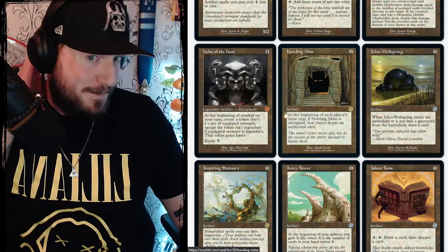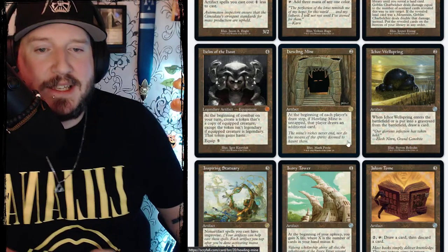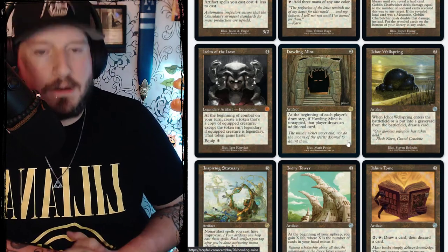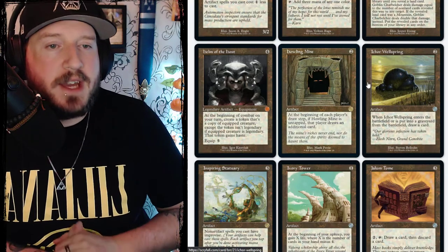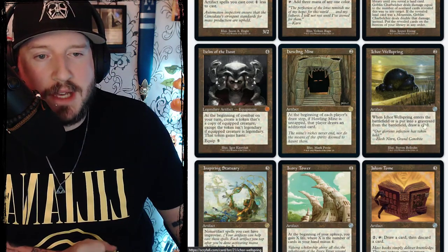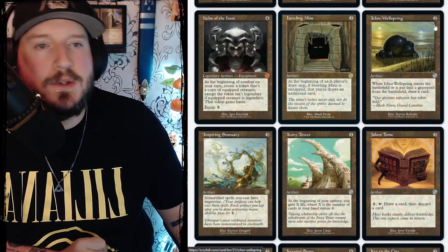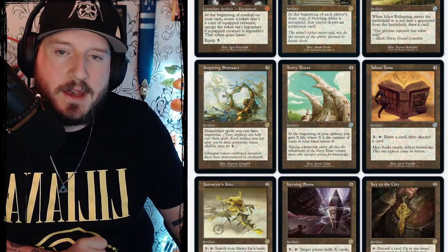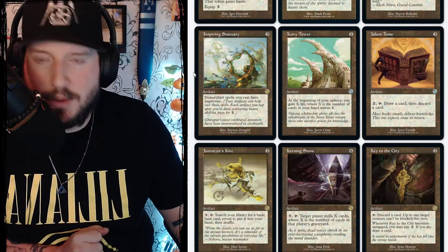Howling Mine is two mana — at the beginning of each player's draw step, if Howling Mine is untapped, that player draws an additional card. Ichor Wellspring is two mana — when it enters the battlefield or is put into the graveyard from the battlefield, draw a card. So it's two mana, draw a card, and then eventually you get to draw another card.